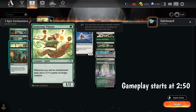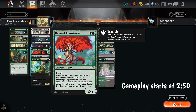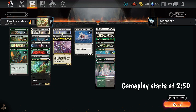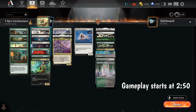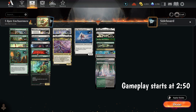We have Generous Visitor — whenever we play an enchantment, we get to put a +1/+1 counter on something. We have Kami of Transients — whenever we play an enchantment, this gets a counter. We have Jukai Naturalist, which makes our enchantments cheaper. We have Weaver of Harmony, which makes other enchantment creatures get +1/+1, and it also lets us copy triggered abilities. The reason that's relevant is we're playing Machiko's Reign of Truth — a 2-mana saga that gives a creature +1/+1 for each artifact and enchantment we control, does this twice, then flips into a creature with power and toughness basically equal to the number of enchantments. We can actually double this ability with Weaver.